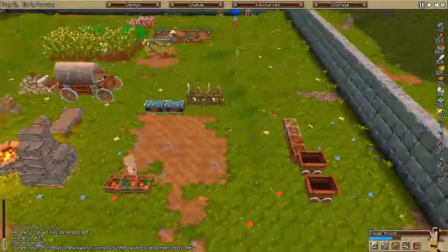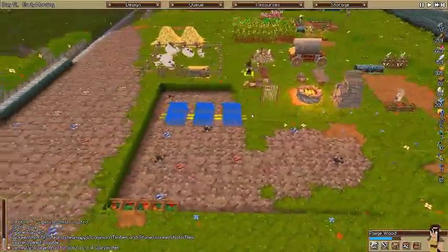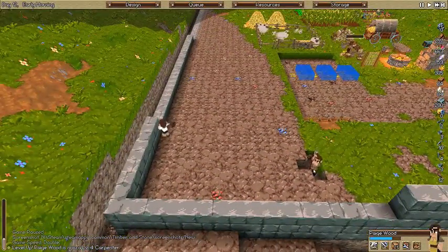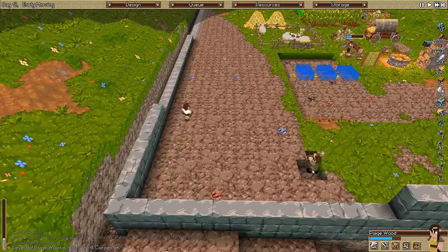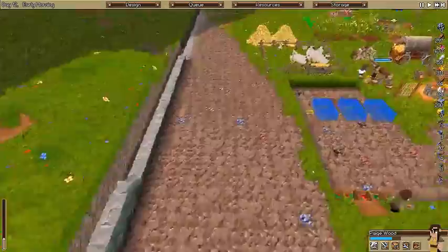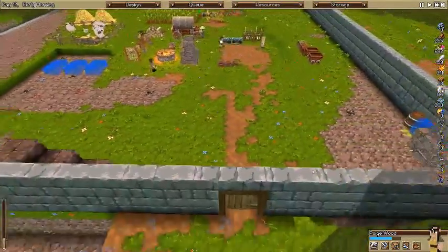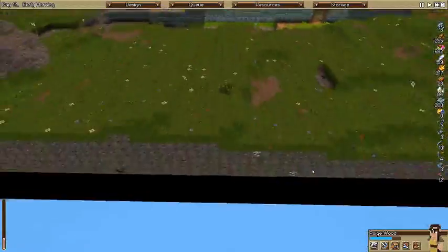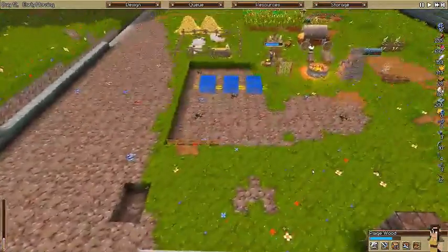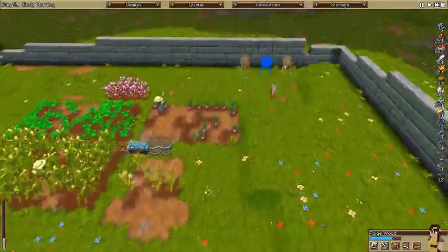Welcome back to Timber and Stone. We're still working on the walls. He's digging his little heart out here. Hopefully we can get the walls all the way up to level three and plus. I'm really hoping we get a guy come visit us here soon. Haven't seen anybody yet, but hopefully soon.